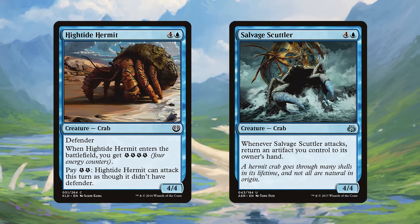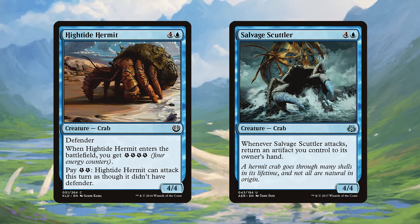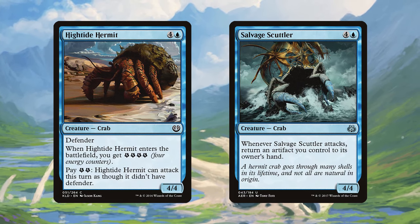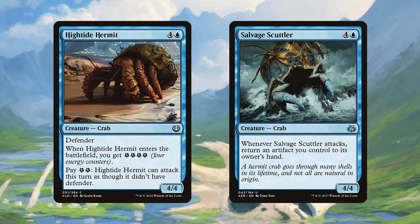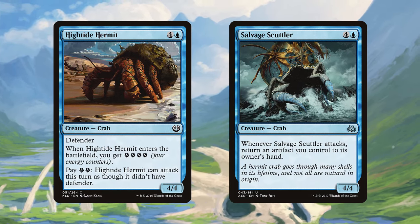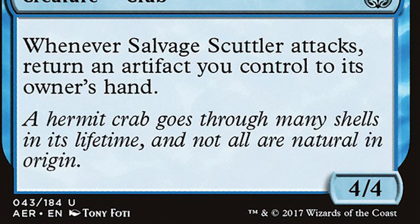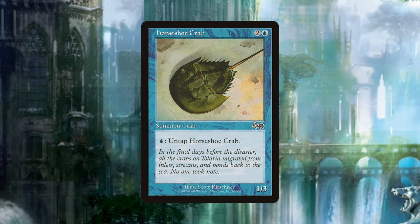Next are the High Tide Hermit and the Salvage Scuttler, both from Kaladesh block. The Hermit is a 4/4 defender for four and a blue that gives you four energy counters when it enters the battlefield, and you can pay two energy to let it attack as though it didn't have defender. The Scuttler has the same stat line and casting cost, and lets you bounce an artifact back to your hand when it attacks. The Hermit, shown wearing a very heavy shell, makes sense since it requires much more energy to move on its own rather than defend from a single spot. The Scuttler is also a hermit crab whose flavor text implies it takes artifacts back to its cave to use as shells.